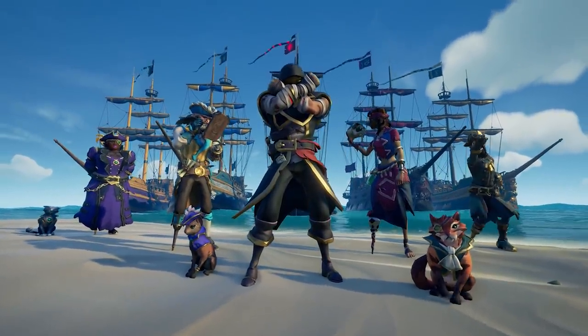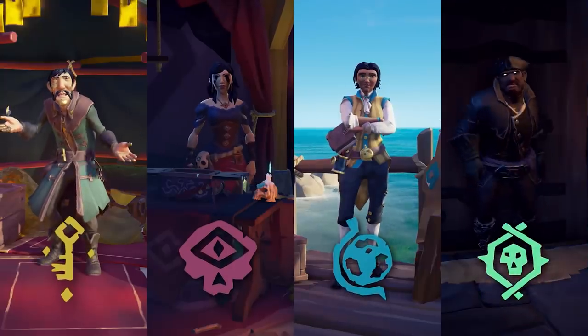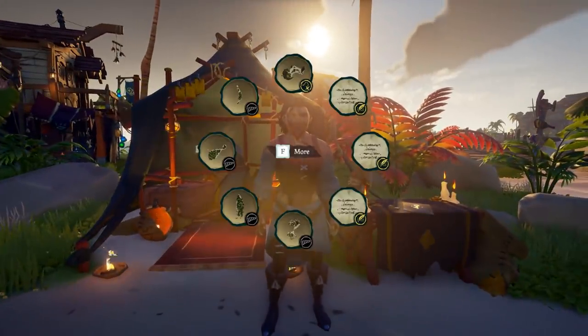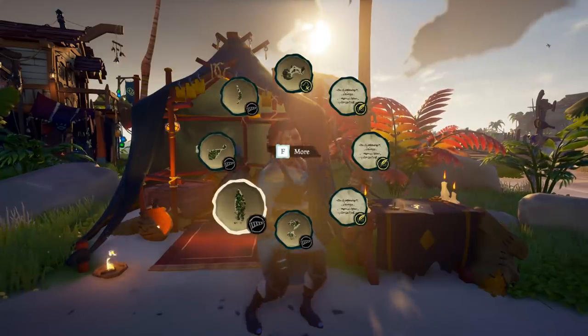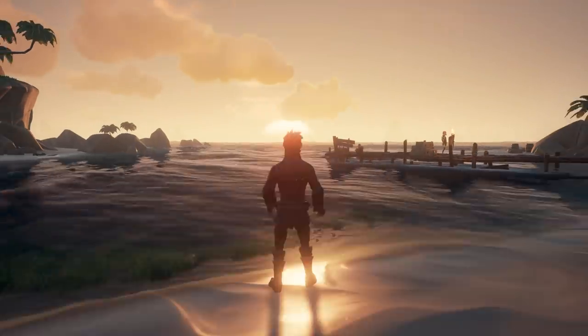So hopefully we will see more high-ranked Emissaries out there for the plundering. For all trading companies, Rare has added what they are calling Emissary Quest icons. Emissary quests in the quest log will now have a bespoke icon next to them, so now you can tell which ones need to be completed and which ones are those annoying maps found in bottles and barrels.